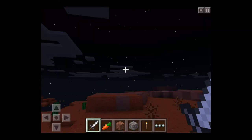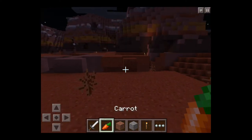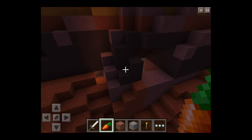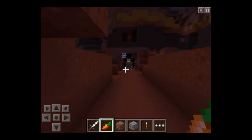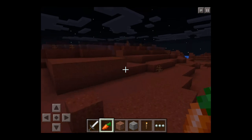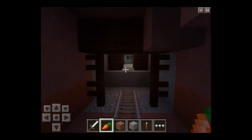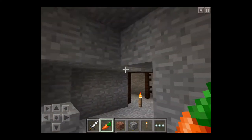Let's open up this world. We are in a mesa and it's night time. There is actually a spawner, a dungeon. But no, this is the new feature - mineshafts now actually spawn on the surface. Only in mesa biomes, and also so does the gold. Let's see if we can find any.